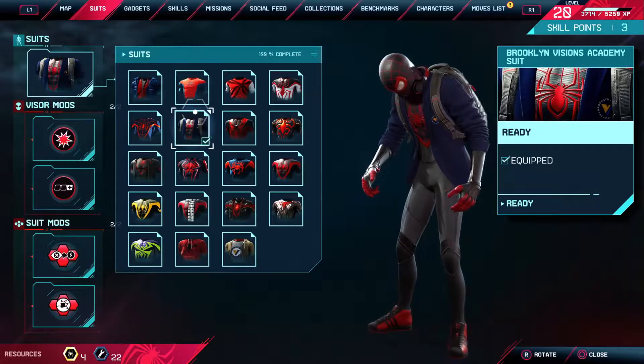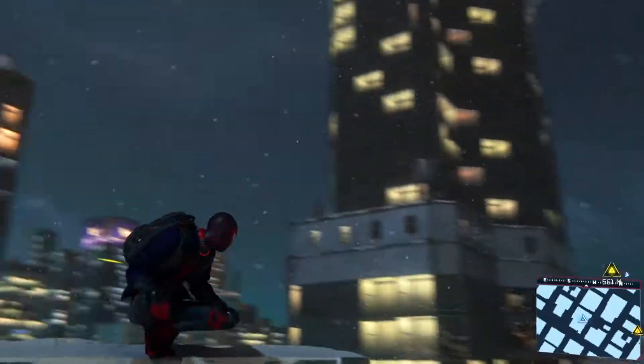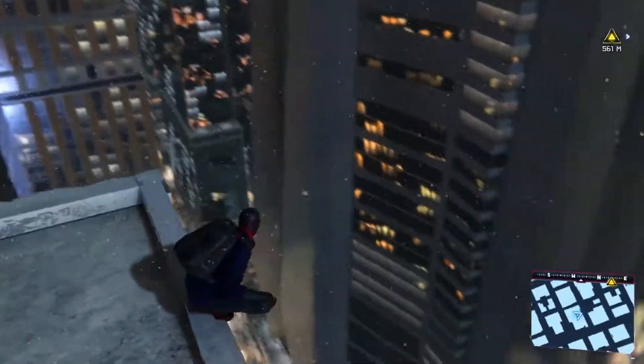After that we have the Brooklyn Visions Academy suit. It's just his normal black suit with the jacket from his high school on, and a backpack — he has a backpack too.